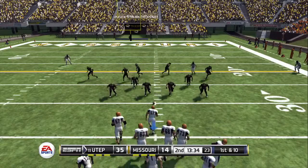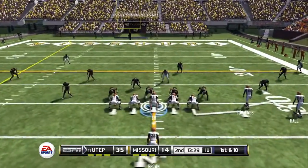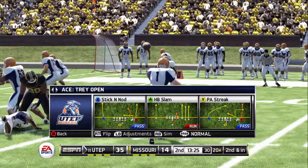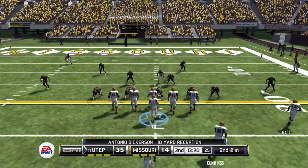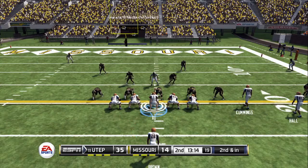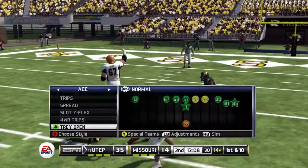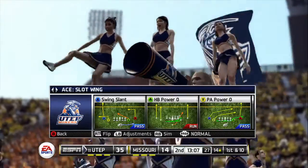First and ten, ball on the 30. Wide receiver screen play — he gets hit out of bounds at the 20-yard line. So it's second down and they're only about a foot away from picking up the first down. Again he'll get the call and he's tackled after positive yardage — so he picked up a few on that run. He did a nice job of using his blockers. Really a nice read.